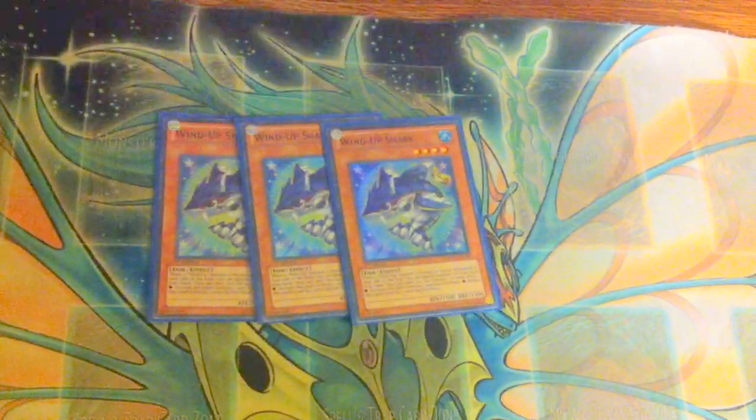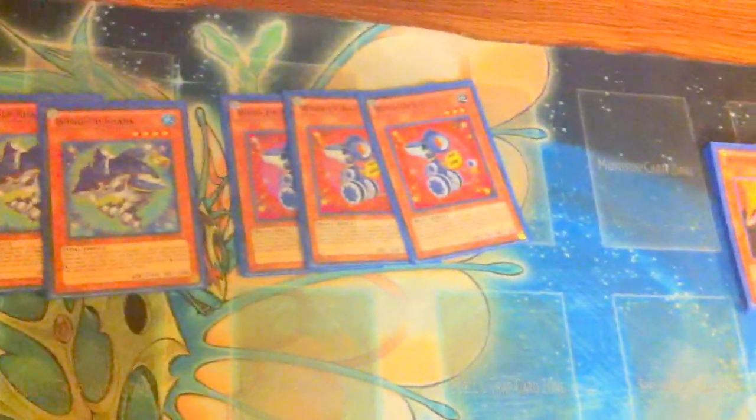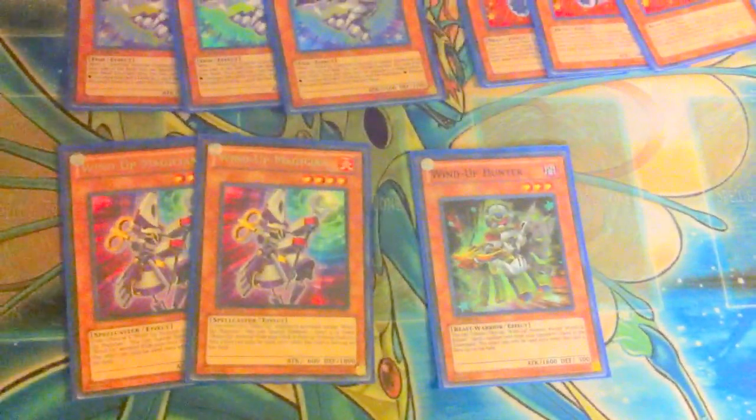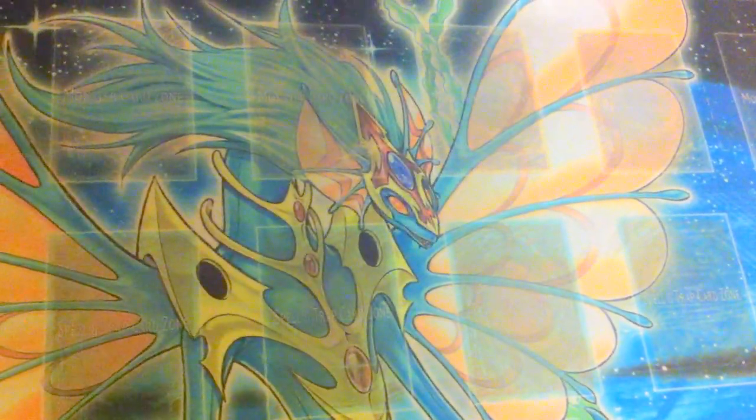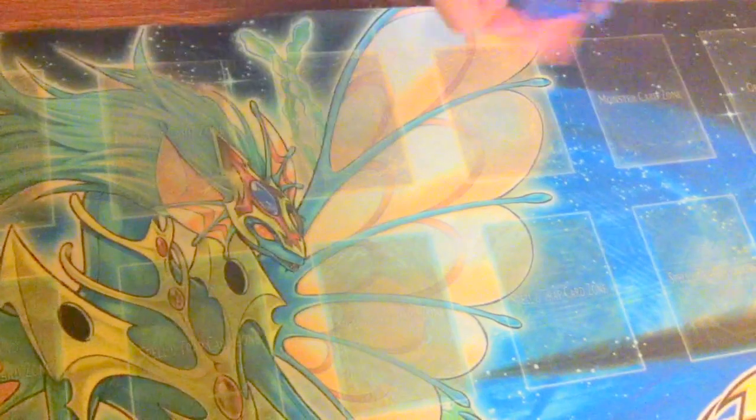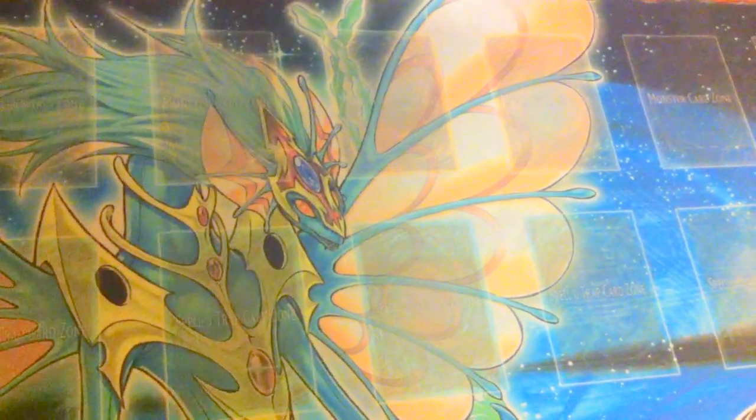Wind-Ups: gotta play three Sharks, three Rat, a Hunter, two Magicians — no Rabbits. It's not really a Wind-Up deck, so you don't necessarily need Rabbits. You're basically just using this for the loop. The deck's main point is to destroy and then cross over into the loop. So if I went second, I would go off with the Dragonfly, clip the Hornet, switch onto a Centipede, then Exceed for Zenmighty, and then go into the Wind-Up loop after.